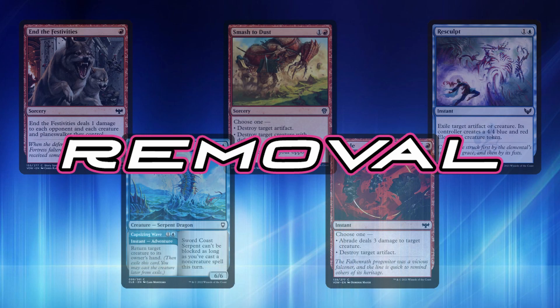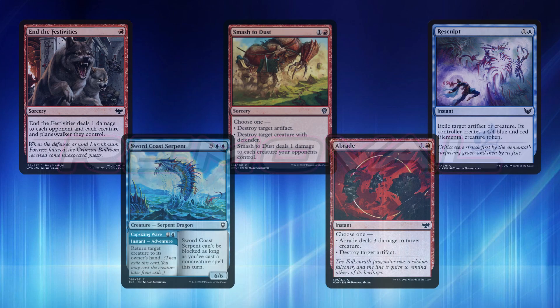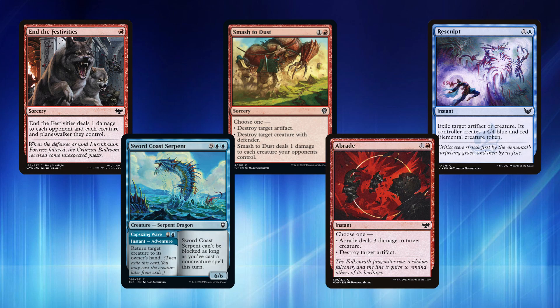Next up is removal. With so many spell-slinging options, getting some removal — whether destroying things, exiling them, or bouncing them back to hand — is something you definitely want in your deck. We have Abrade to deal three damage to a creature or destroy an artifact. Capsizing Wave bounces a creature for one blue, and on the adventure side you get a 6/6 Serpent for five blue blue that can't be blocked when you cast a non-creature spell. End the Festivities deals one damage to each opponent and each creature they control — a mini board wipe. Smash to Dust lets you destroy an artifact, destroy a creature with defender, or deal one damage to each creature opponents control. Resculpt exiles a target artifact or creature but gives your opponent a 4/4 Blue-Red Ammo token — it's a downside, but it's an exile effect.